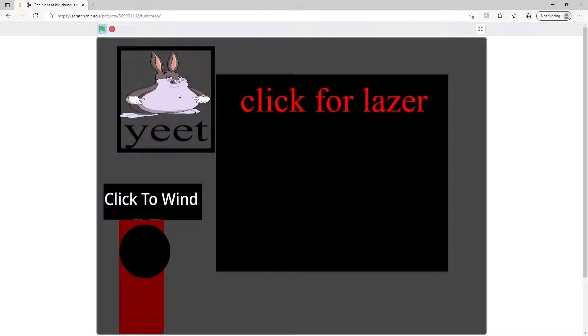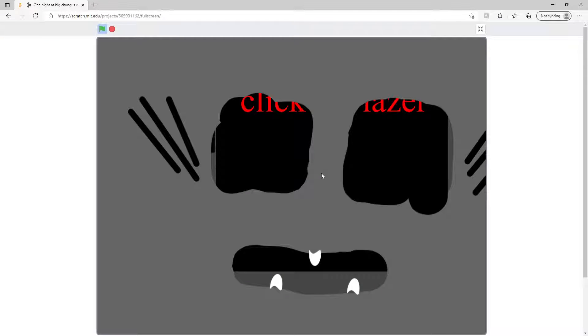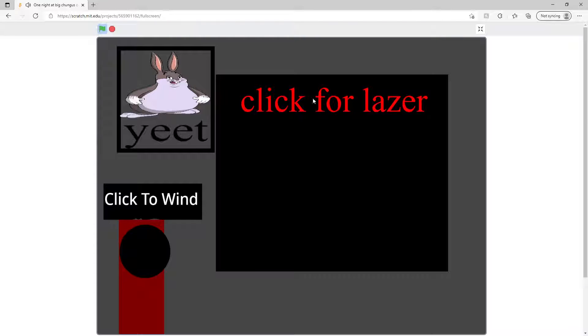Anyways, first you have Poster Big Chungus — Music Chungus. Wind his music box. We thought it was just supposed to be a fun little poster for the guards to look at when nothing zoomed at them, but he's now an animatronic Big Chungus thing. So wind his music box.